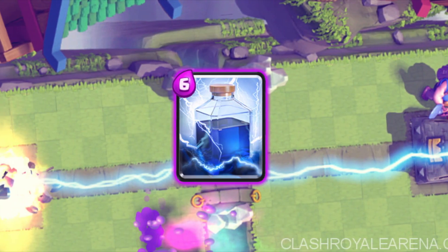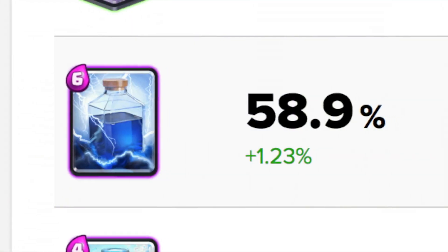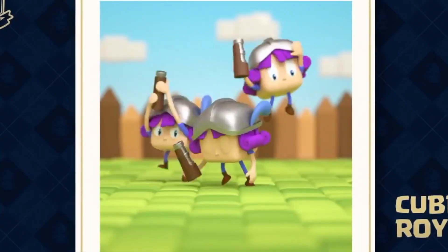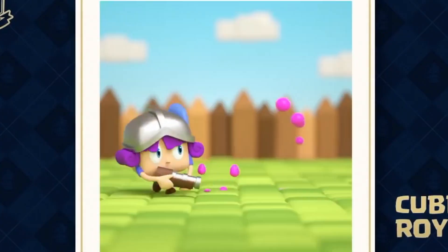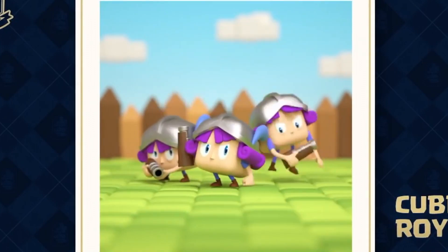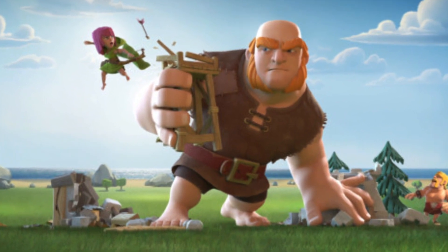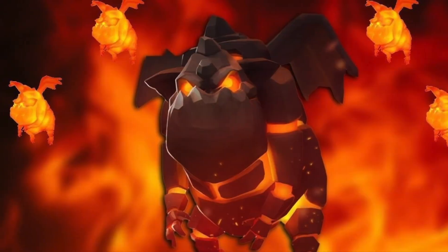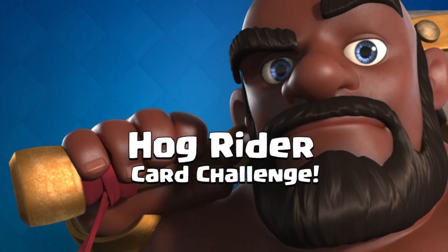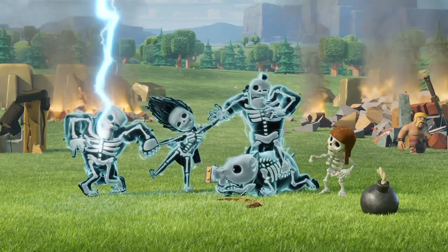Number 3: Lightning. This one is not as off-meta as some of the others, but Lightning still has a relatively low use rate despite its super high versatility. With cards such as Rascals, Wizards, and Three Musketeers running around, Lightning can give you so much value, especially with its massive range. Lightning goes well with a ton of archetypes — Beatdown, Lava Loon, Hog — and it's definitely a super satisfying card to use. Those three bolts just instantly vaporize troops.